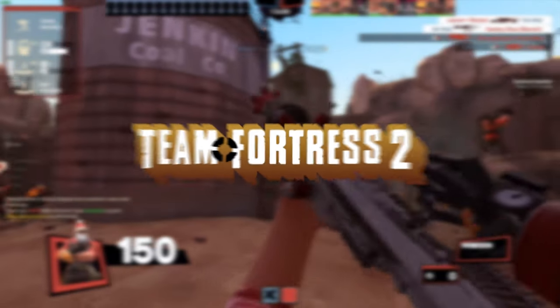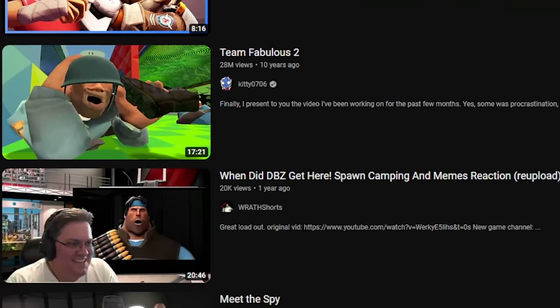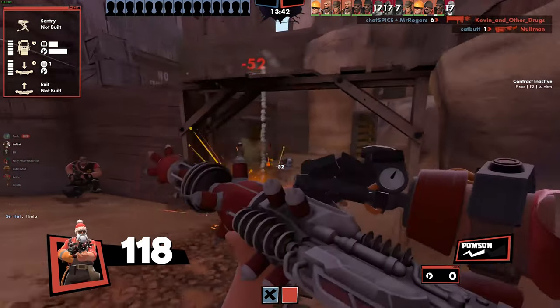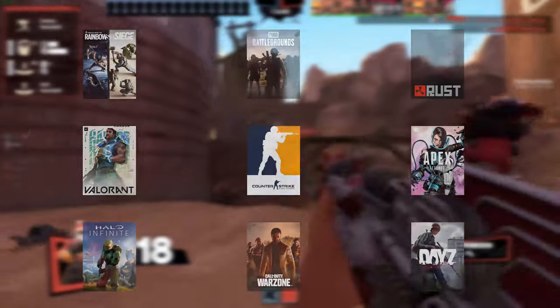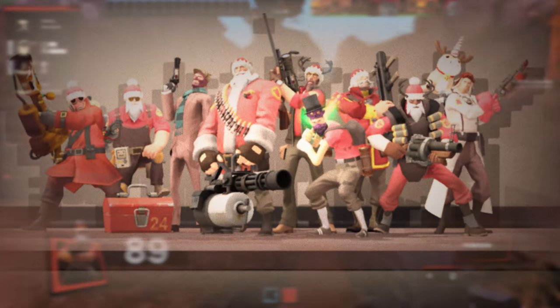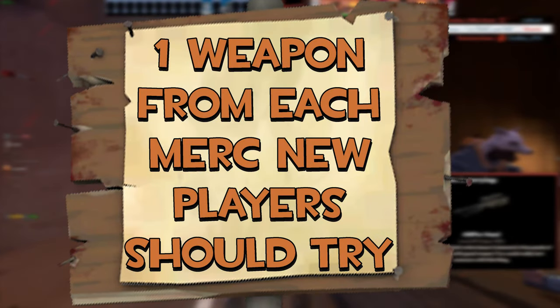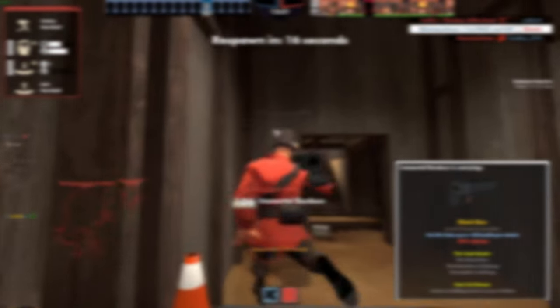So you finally went ahead and downloaded Team Fortress 2 after seeing so many videos and memes about this funny hat war game. You finally hit download on Steam and join the rest of us playing this. Surely your time in all your other FPS games will easily help you play out one of these 9 goofballs that are mercs. Well here we are today with one weapon for each class that I think will benefit you and your team play as you join this game.